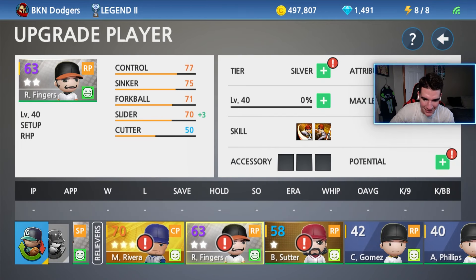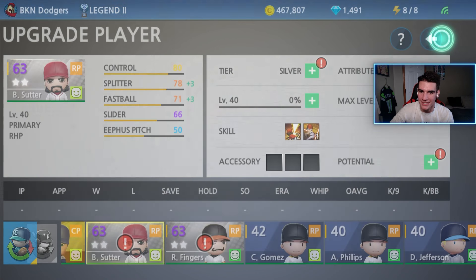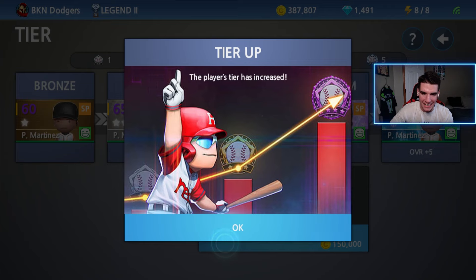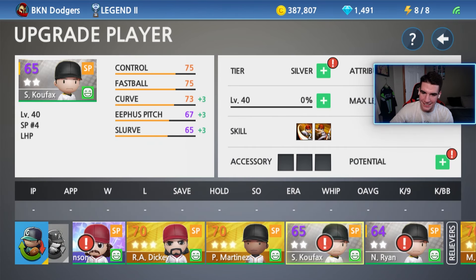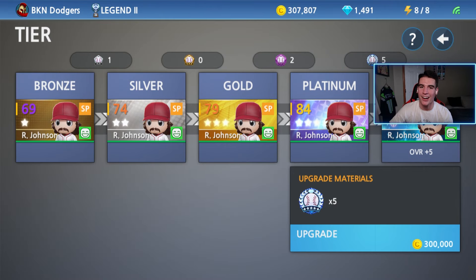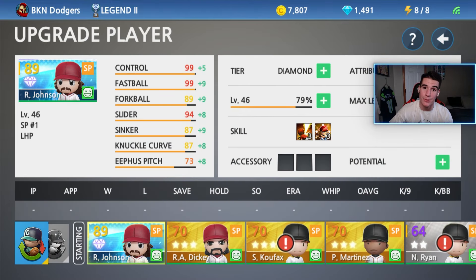What is life coming to at this point? Suter, we're gonna make you a silver as well. That leaves 467,000 coins left, which means we can do Martinez — that's 80,000 coins. And let's go ahead and do Koufax, which is another 80,000 coins, and now we have 300,000 coins left for Randy Johnson to become a diamond. Our second ever diamond, our first ever diamond pitcher. And boom — so now we can actually debut Johnson as a diamond.